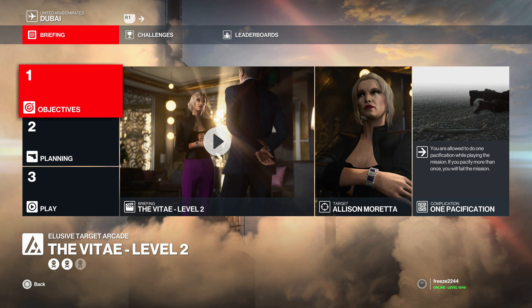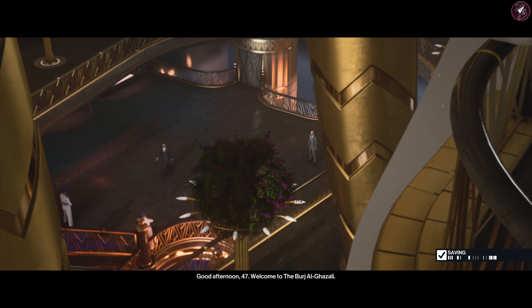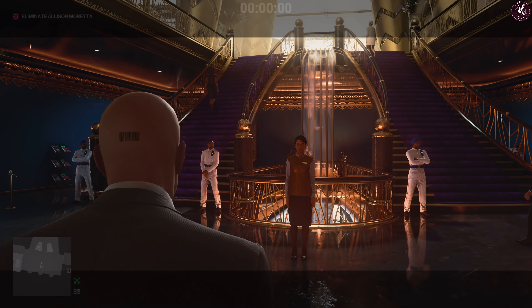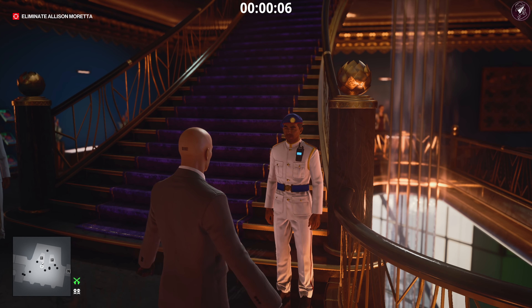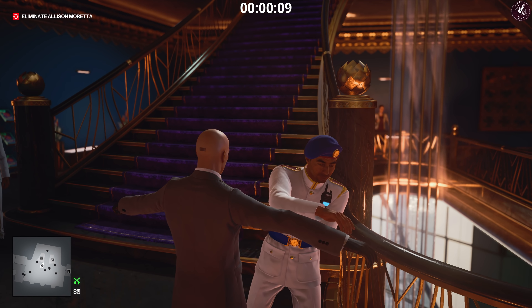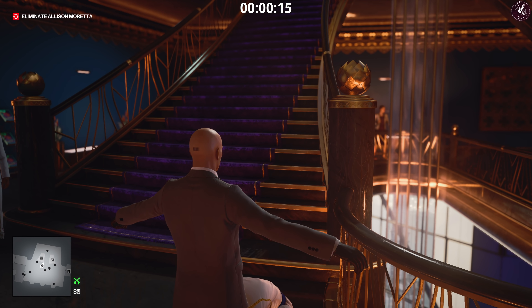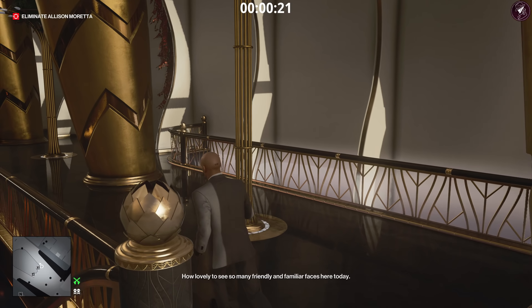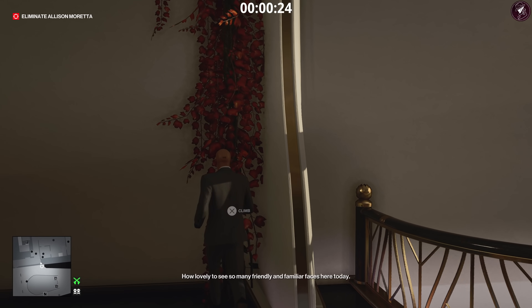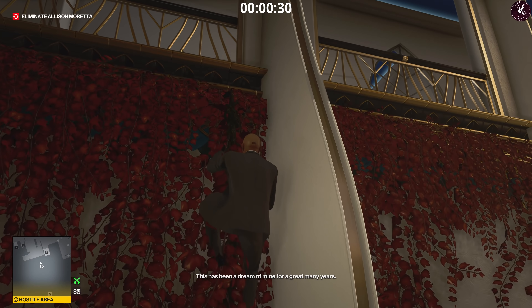Level two is The Ascensionist. Again we've only got the one pacification complication, and we're restricted to this start location. We're bringing the fiber wire, a coin — no pistol because we need to get through a frisk zone, which is new for this elusive target. We need to get upstairs. If you have a lethal poison vial, go ahead and poison her tea — that would be super easy. But if you don't have any equipment and are using the default loadout, carry on following what I'm doing.